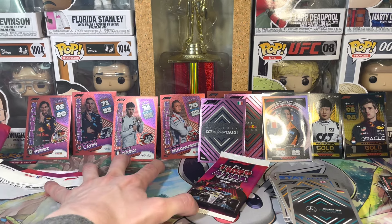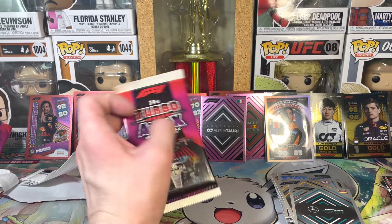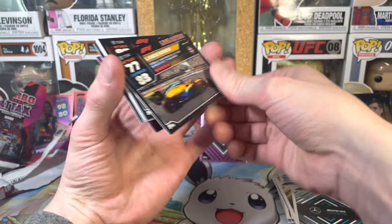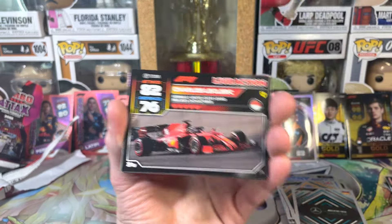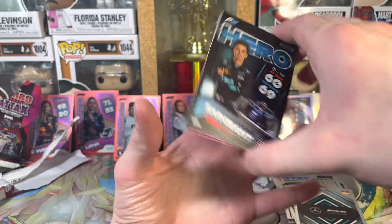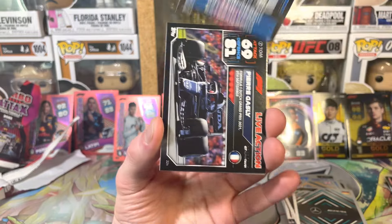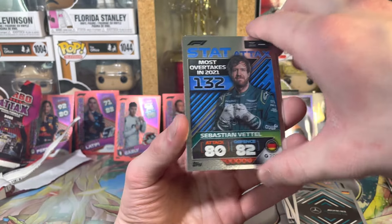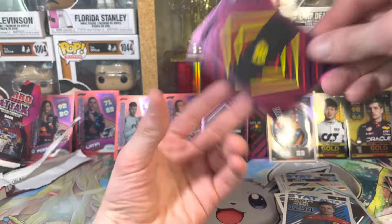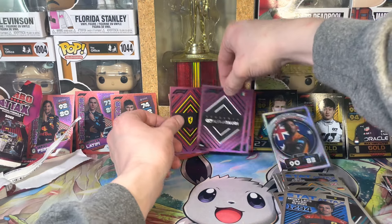Grab me a Red Bull quick! After getting that Red Bull card - are you kidding me? We're having some good luck right now! Lando Norris, Charles Leclerc, Lance Stroll, Eros Logan Sergeant, Lewis Hamilton epic moment, Esteban Ocon off the track, Pierre Gasly live action, Sebastian Vettel most overtakes, Carlos Sainz most laps raced, and a Ferrari pink! Wow guys, wow!